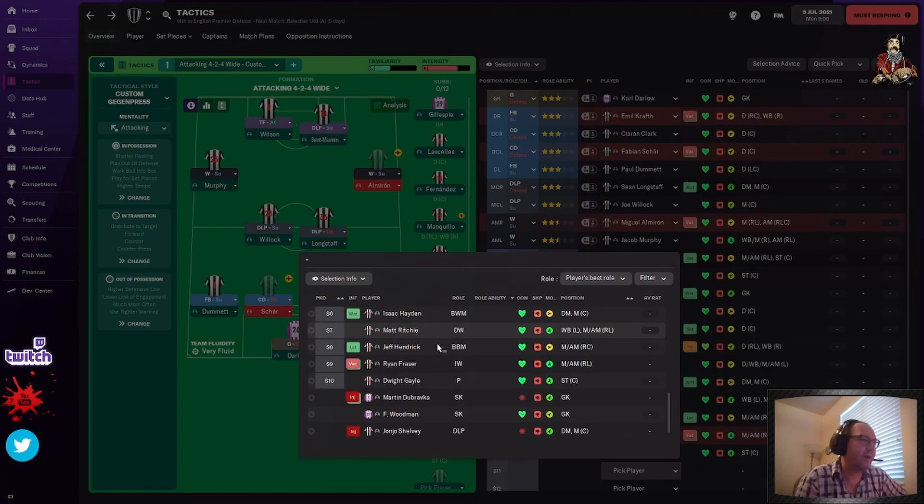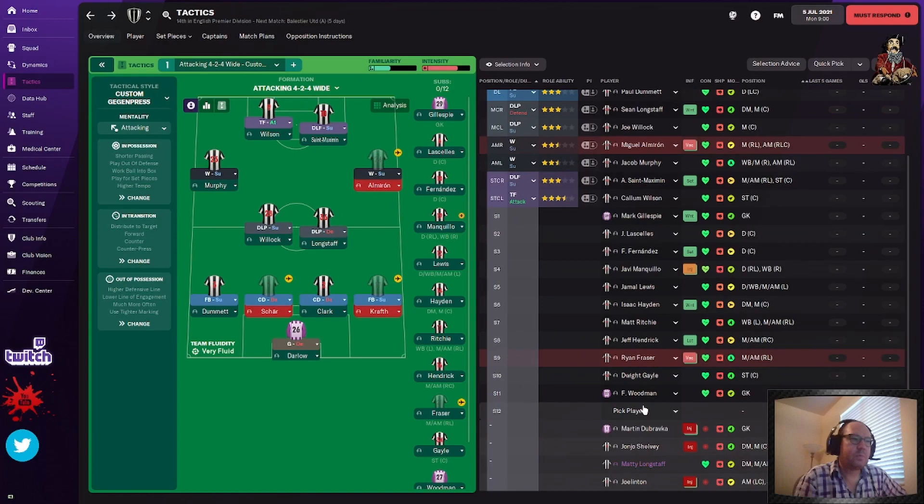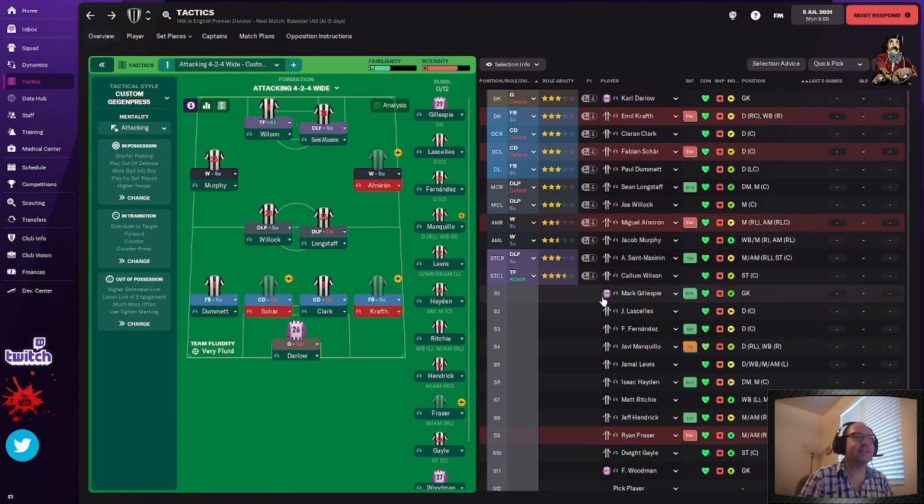We are one player short — actually two players short because you only want one goalkeeper on the bench. So we're two players short of a full 12 subs. That doesn't mean anything — under 23s can be promoted and things like that. Now I have an idea of who's fitting and where. You can look at your starting lineup and say, wow, we really need all the positions. We're just basic everywhere — three stars in the Premier League. That's okay, but you're not going to be winning the Premier League with this team. That's why we've got all this money to buy players.